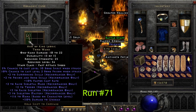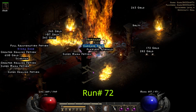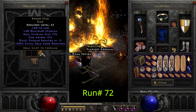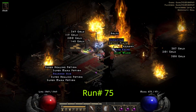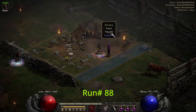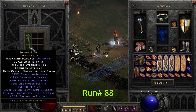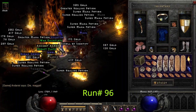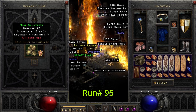On run 71 we find King Leoric's Arm, and on run 72 we find unique ring number five — another Dwarf Star. On run 75 we find a good low level dueling item, Rattlecage. Run number 88 we find a Demon Limb, good for enchanting those melee builds. On run 96 we find our last notable drop of the session: Morte King's gloves.